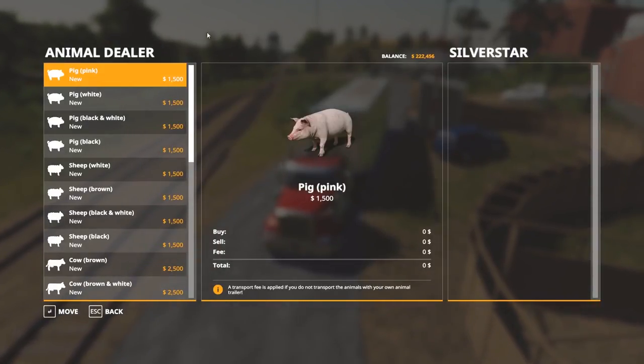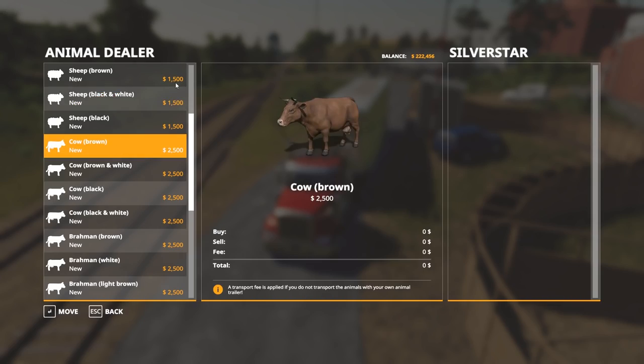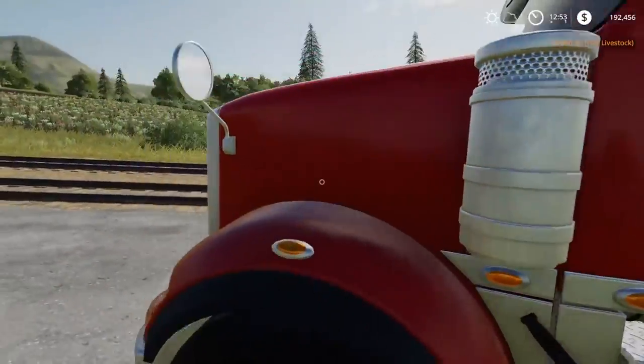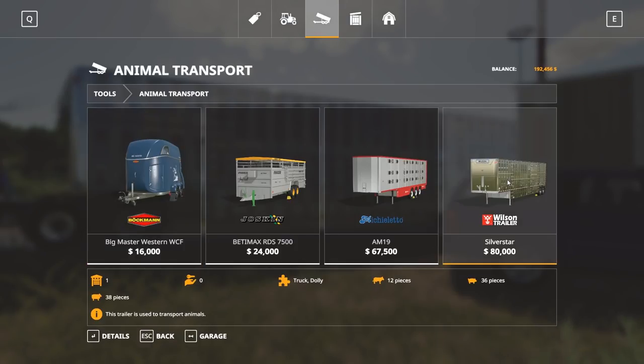Okay, there we go. Now it's going to go to the Silver Star instead of the farm — I think it's because I jumped out and walked over there. So I'll buy them quick and cut it out so you guys don't have to listen to that again. I bought the livestock — but I was completely wrong: you can only hold 12 cows in this trailer, not 32. I read the sheep capacity by mistake. So yeah, 12 cows, 36 pigs, 38 sheep. Man, I must be dyslexic reading this.